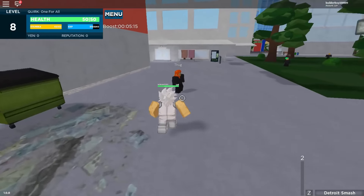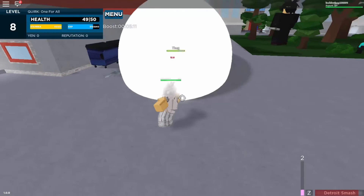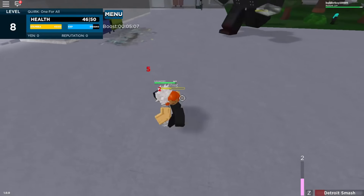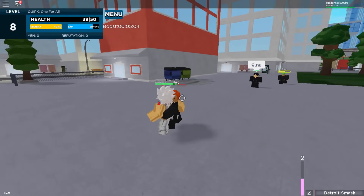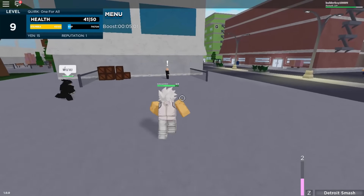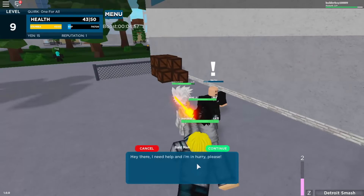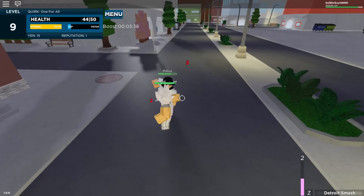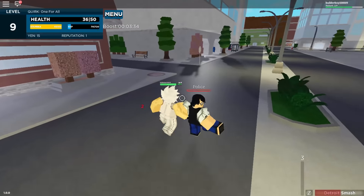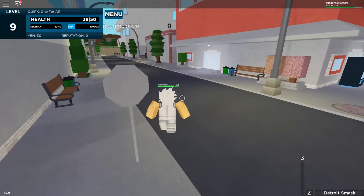You got Giant quirk right there. Z — Boom, that's the Detroit Smash. Apparently there's no stun effect yet, and if you punch — Boom. I think there's like a lock-on. It gets a lot of XP, so basically it's better if you have a boost and then do some quests. You just go ahead and grind.